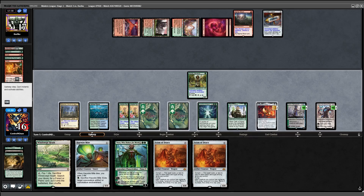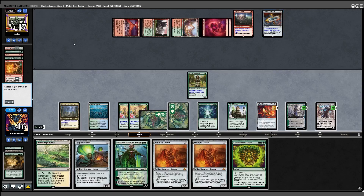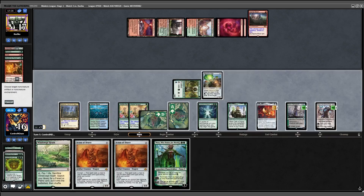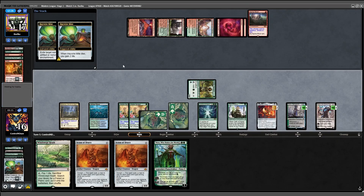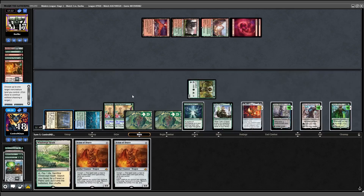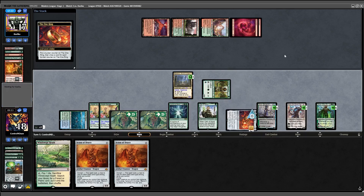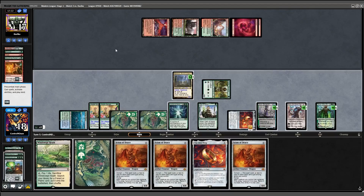Annoying, but fortunately I draw into Archmage's Charm, which just so happens to exile artifacts. I start by exiling the Totem, pay 2 mana for the Mite, exile the Moon, gain 2 life, then tap Nykthos. I cast Nyssa, untap Nykthos, and draw 3. I find another Ring, which I think should lock this up — at 10 mana.